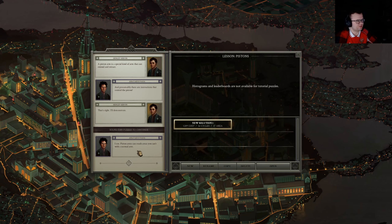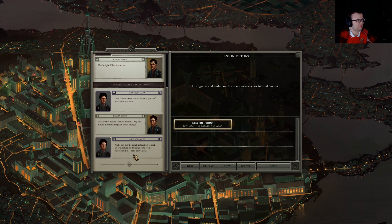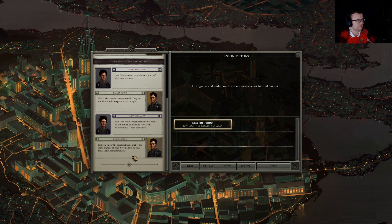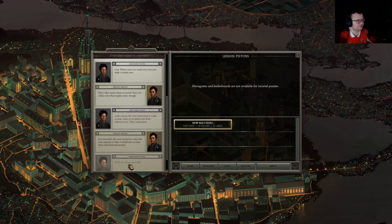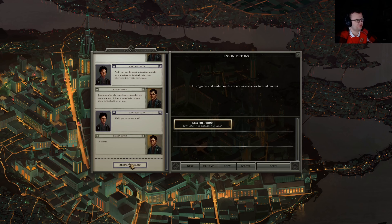Piston arms can reach areas you can't with a normal arm — that's what makes them so useful. They cost a little more than regular arms, though. I can use the reset instruction to make an arm return to its initial state from wherever it is. Just remember the reset instruction takes the same amount of time it would take to issue those individual instructions. Of course it will.